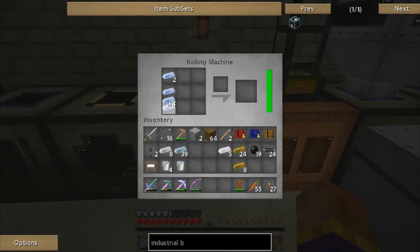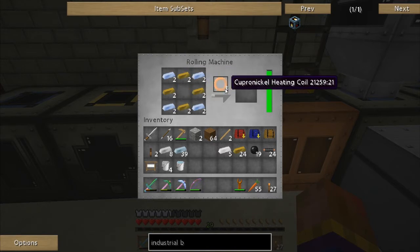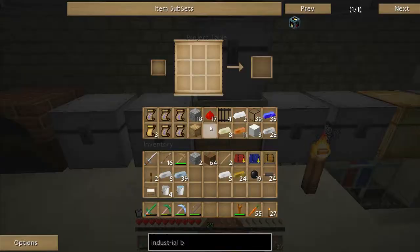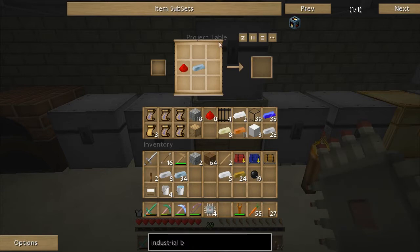That's copper too, so that's eight — alright, rolling machine is right over here, and these go in the corner like that. We're going to make those. I also need four electronic circuits for the various components, so we're going to go ahead and grab those — one, two, three, four.